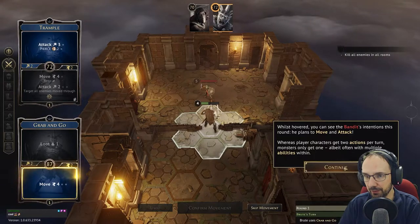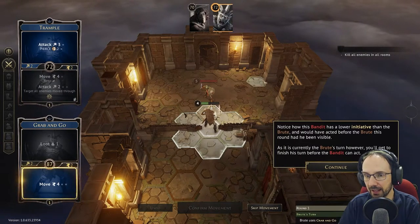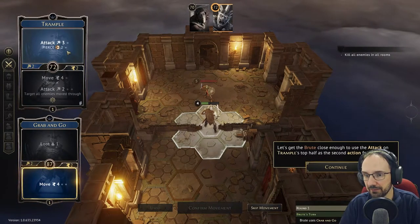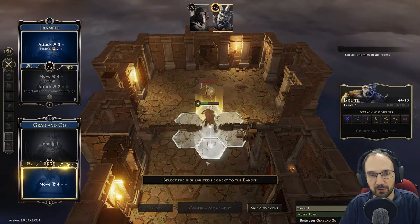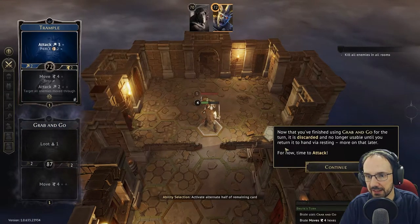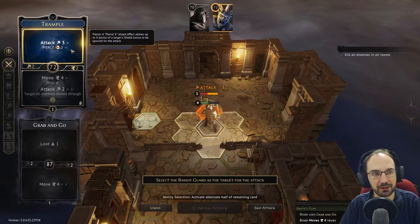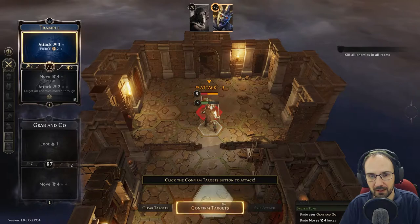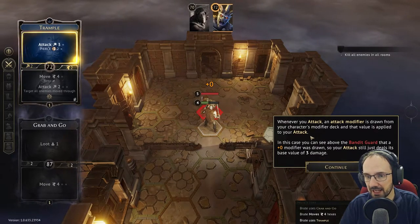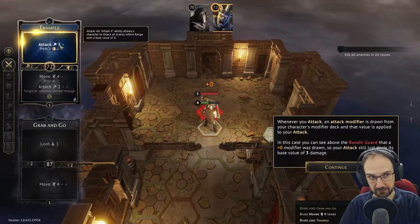Since it's currently the brute's turn, you'll get to finish his turn before the bandit can act. We moved four hexes — three to the door — so we have one movement left. Now that Grab and Go is used for the turn it is discarded and no longer usable until recovered via resting. Let's attack: top half of Trample — Attack 3 with Pierce 2 — and confirm targets.